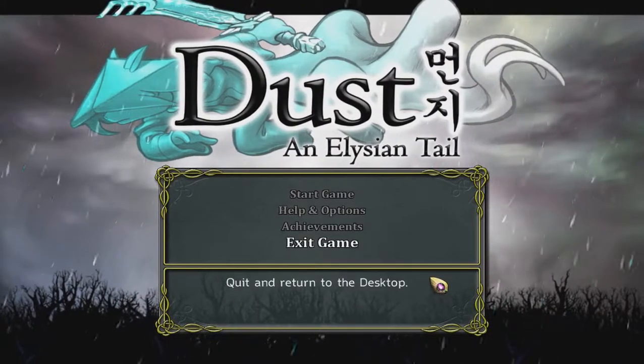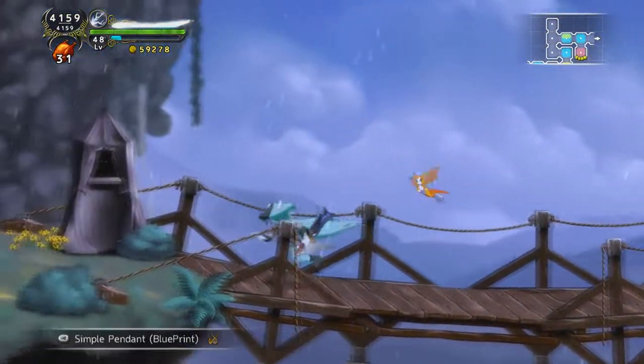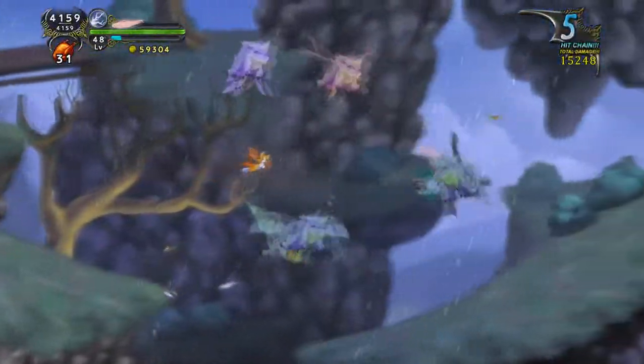Let's start talking about the gameplay. Dust and Legend Tale is a 2D side-scrolling game that combines platforming with elements of RPG, action elements, and exploration. The platforming and exploration come in the form of the Metroidvania formula.